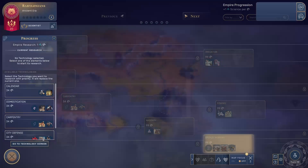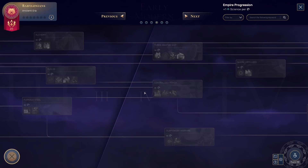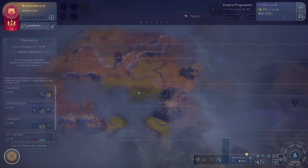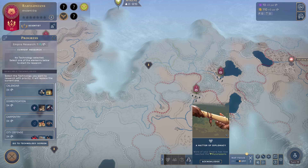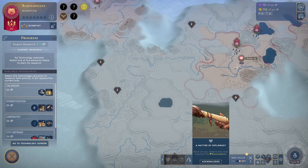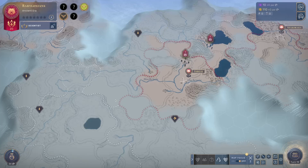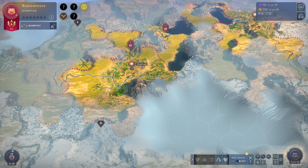Now we can pick our research — there's the whole tech tree. There's a lot to talk about but I won't cover every single tech. Some pretty important ones early on: Calendar will allow you to actually improve luxury resources and get their benefits. We can start with Calendar. We aren't getting much science right now but we have some population. We got our legacy trade by building an outpost and claiming territory.